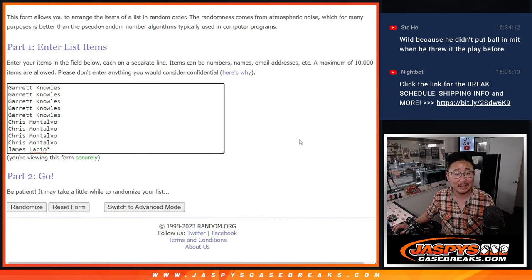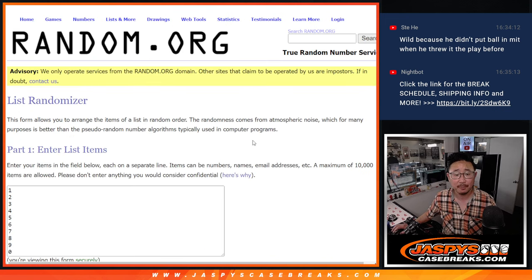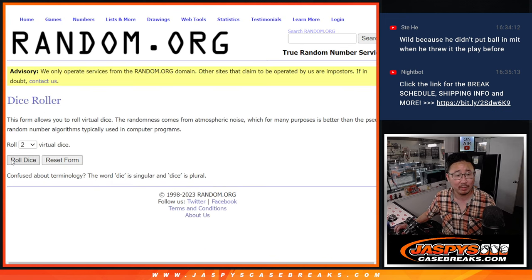But here in this break, big thanks to this group — Garrett, Chris, James — appreciate you. There are the numbers right here. Let's roll it, randomize it.